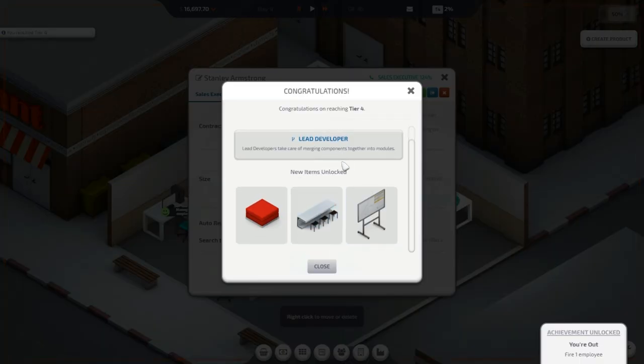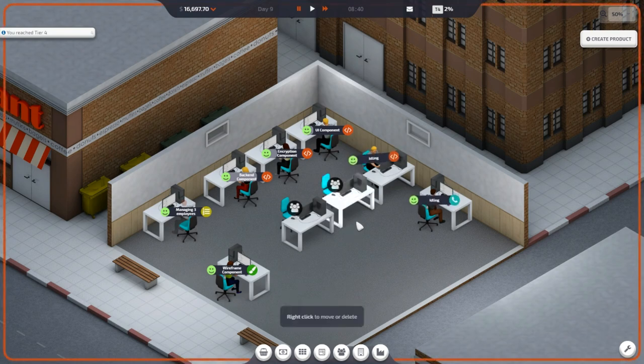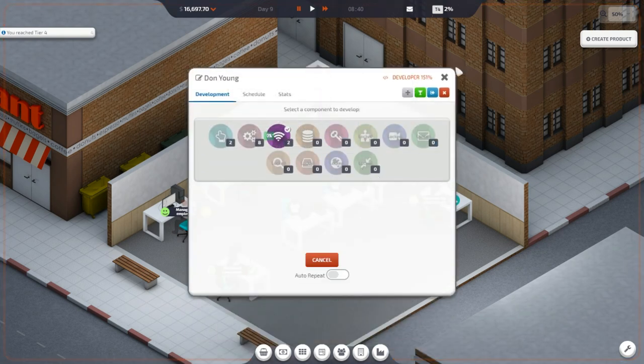All right — tier four! We can hire a lead developer, new items unlocked, office bonuses — I like office bonuses. So you know what, I think we're good to go ahead and just leave it here for now. This is a lot of fun. I actually thought this was going to be kind of hard to do something like this for this game, but it's really not that bad.